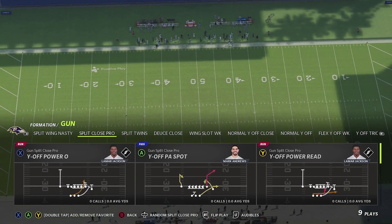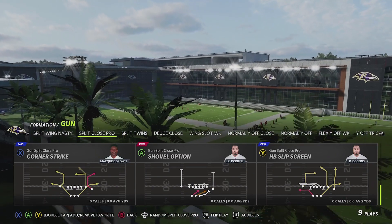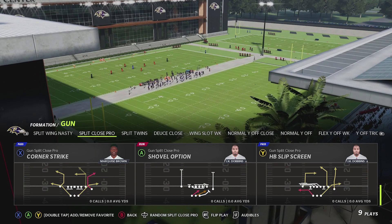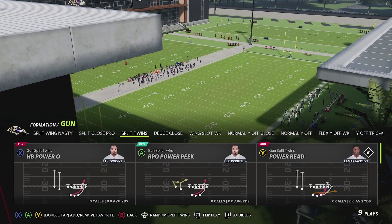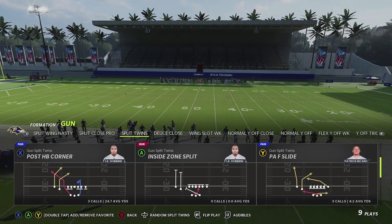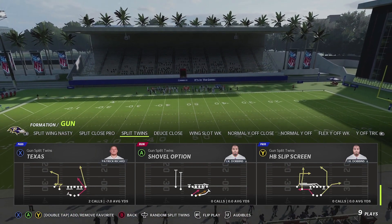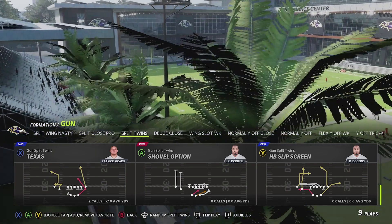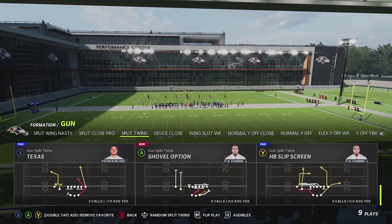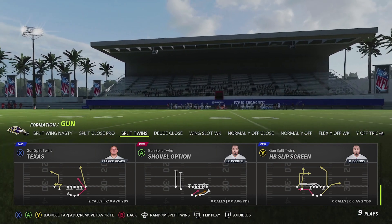Split Close Pro has nine plays with a nice ability to get your quarterback involved. Obviously this playbook is really designed around Lamar Jackson being a dual threat. Split Twins is something in a few different playbooks and is new this year — all three of these split formations are new to Madden 22. What's really interesting about Split Twins is that the tight end gets wide receiver hot routes, giving you the ability to run slants and different things from that position that you may not have in other formations.